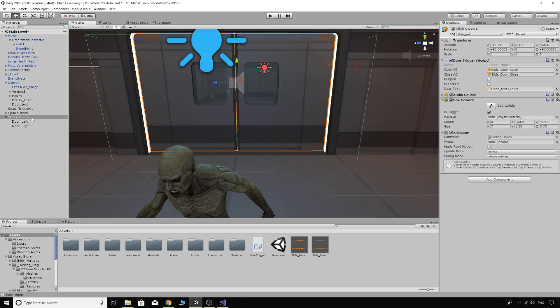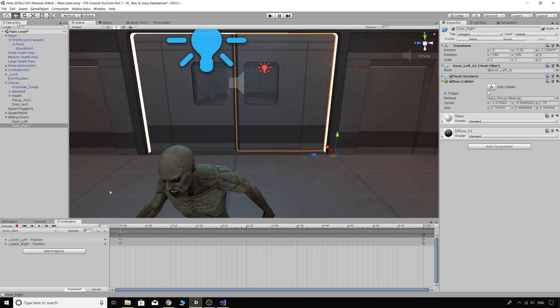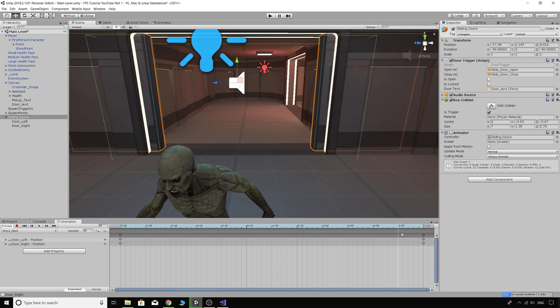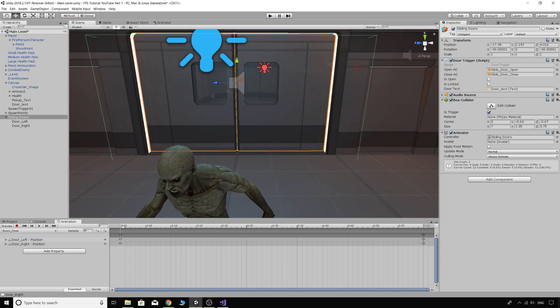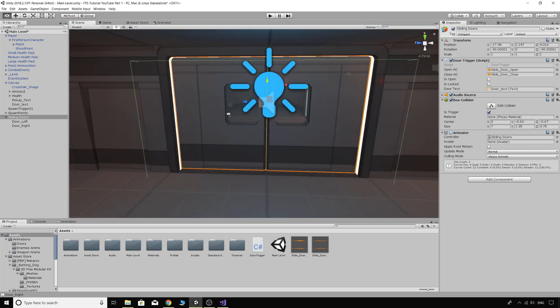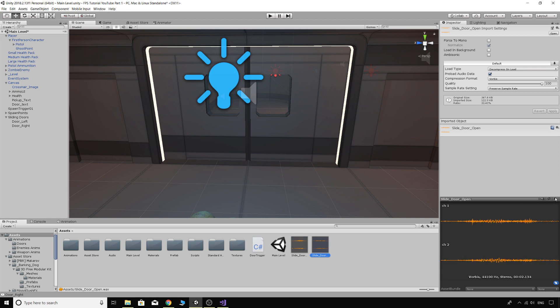We also have an animator because I animated both doors at the same time — one animation for door open, where you'll see both doors open together, and one called Doors Closed, which starts from the open position and goes back to closed. Go ahead and animate them; we've done a lot of animation in this series already so you should be able to do it easily. That gives you your animator controller.